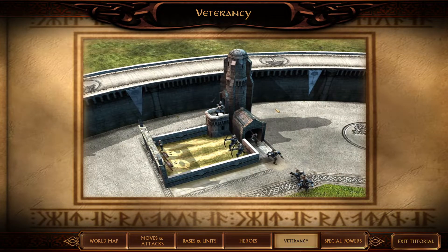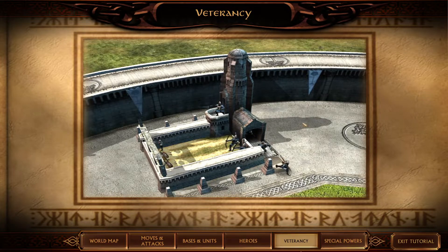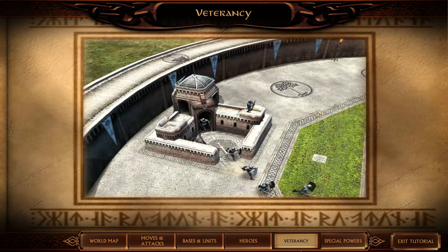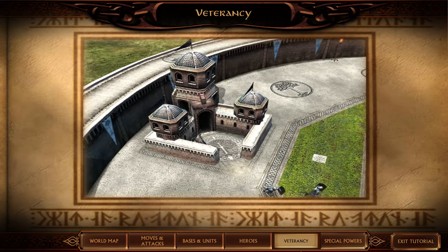Like units, your buildings may also increase their veterancy. The more you use a structure, the more potent it becomes. Certain units or upgrades cannot be built until a building gains veterancy — Tower Guards, for instance, cannot be trained until the Gondor Barracks increases its veterancy level.